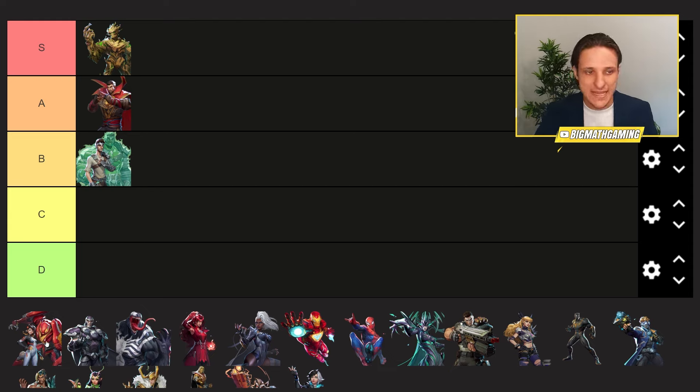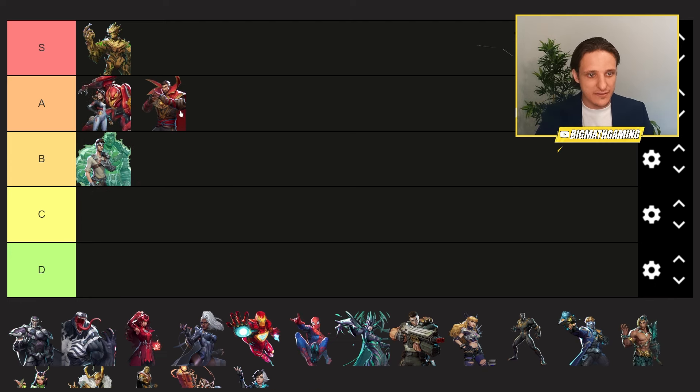Then we have Penny Parker — she's a hard one because I don't understand how to play her properly. But in the right hands, Penny Parker is a monster right now, definitely better than Doctor Strange in my opinion. She feels much better in the beta than in the alpha. She goes top of A — I think her attack speed might be quicker and she's got a few reworks. She might even have a shield. At least A tier, perhaps even higher once we get really good Penny Parker players.